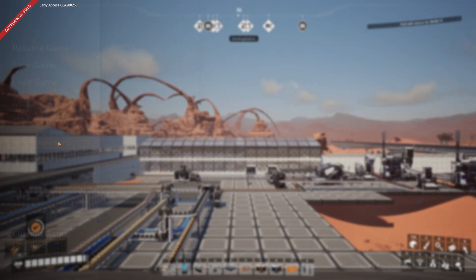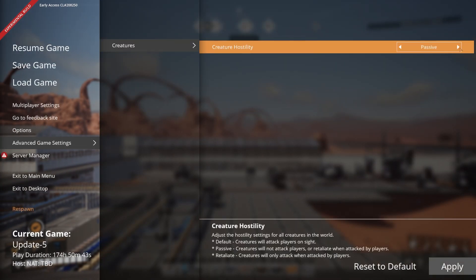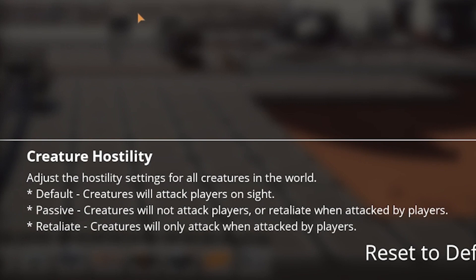Peaceful Mode is now in the game, with multiple options for how hostile creatures interact with players. In addition to the default behavior, you can set creatures to Retaliation Mode, where they will only attack you if you attack them first. This goes for all creatures, so entire groups of creatures won't attack you if you only attack one of them. Passive Mode means creatures will never attack you, even when you attack them first. You can find the creature behavior settings in the Advanced Game Settings menu.